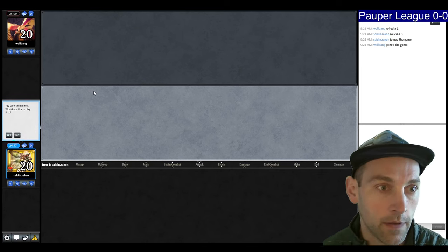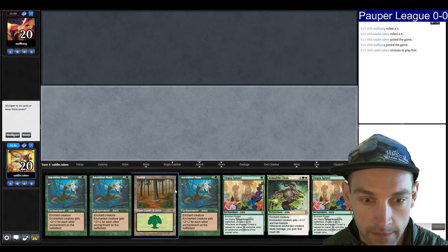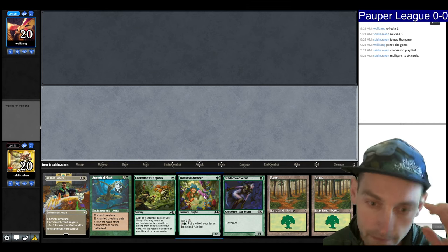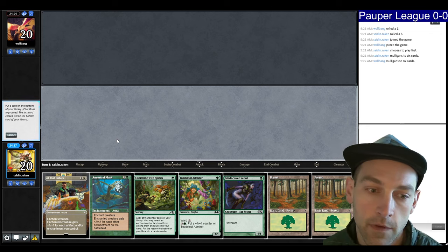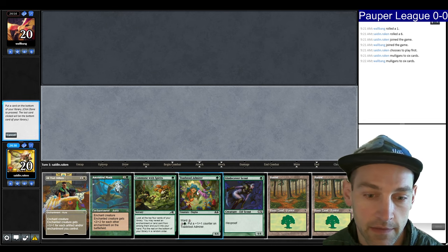We're in round one and we're on the play, which is exactly where we want to be. We have land but no Bogle, so we Mulligan. Land, Scout. We have double Bogle and Commune with Spirits — I guess we can keep this. It's probably better to bottom the Toadstool Admirer and hope to find a deck that doesn't have Edicts. So we'll land, Scout, turn-two Commune looking for something to do.